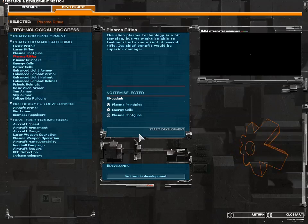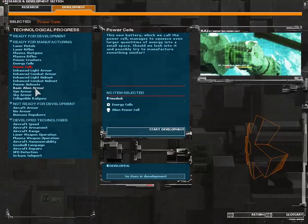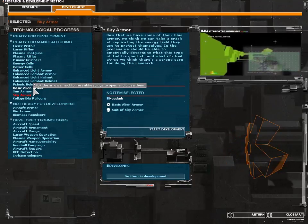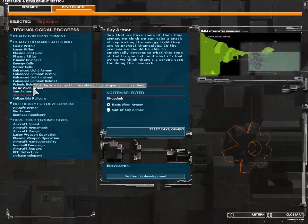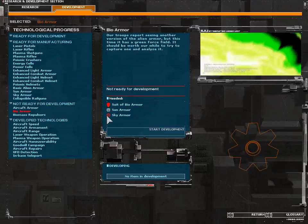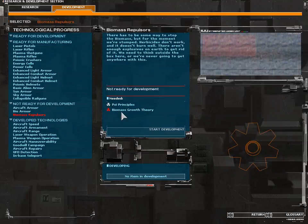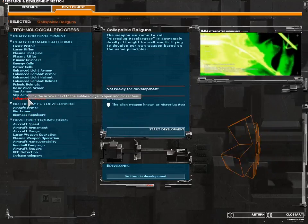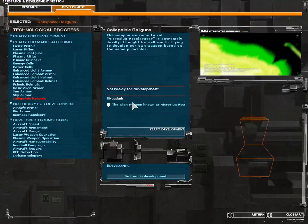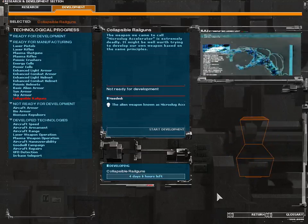Finish the development of plasma rifles — yay! Let's create some... Let's see, I kind of also want this. Aircraft armor needs reticulant debriefing. Bio armor requires sky armor, and for that I need something else. Let's actually get the collapsible railguns, because that's sort of an important tech.